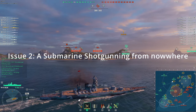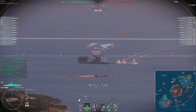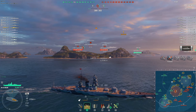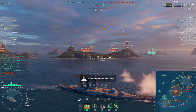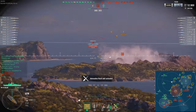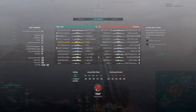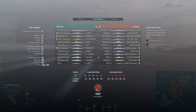The YJ is a premium Izumo, and you can see I citadeled that Montana. The key issue I want to discuss is shotgunning. At this moment, can you see any spotted submarine? No. Let me show you something — in the matchmaking there's a United States super carrier and a Gato submarine, and my guns are performing well, hitting more citadels on Montana.